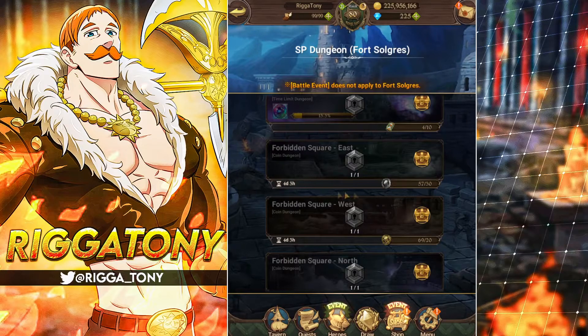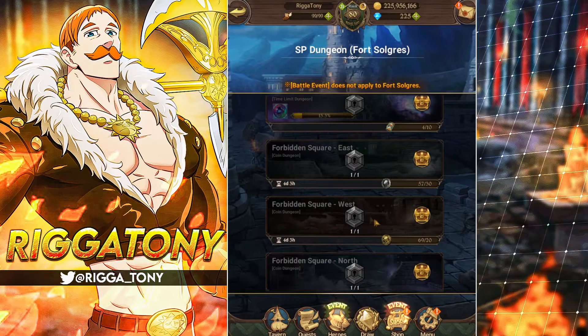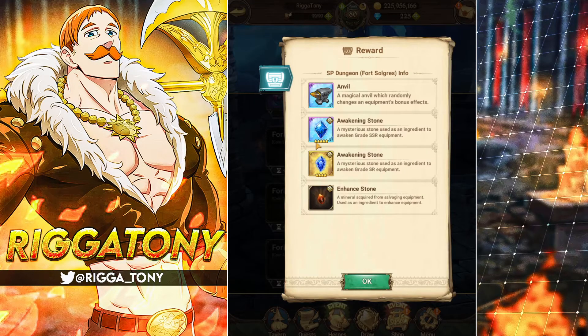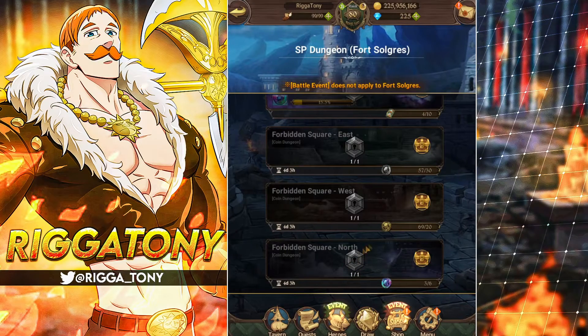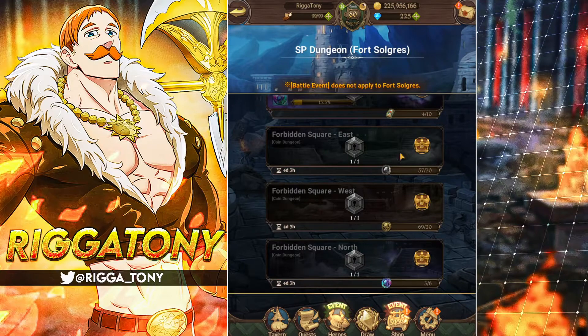Welcome back to the channel. I'm going to be showing you how to clear the new stages. From one you can get awakening stones and anvils, and the other will give you just costume enhancements. It costs 20 gold coins for the cosmetic one and 30 silver coins for the silver or anvil one.